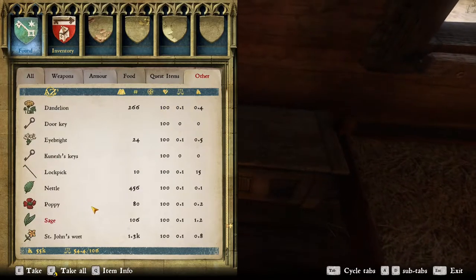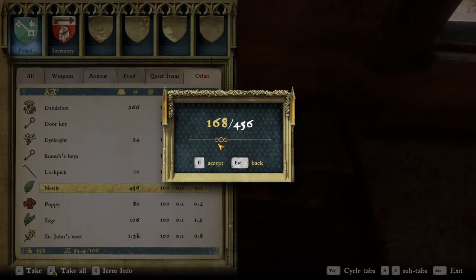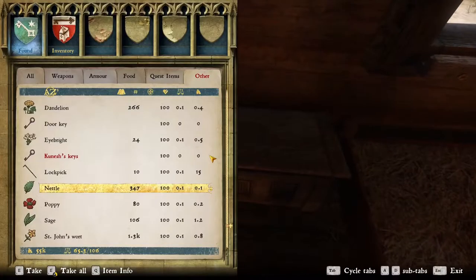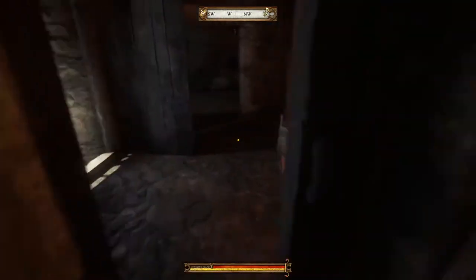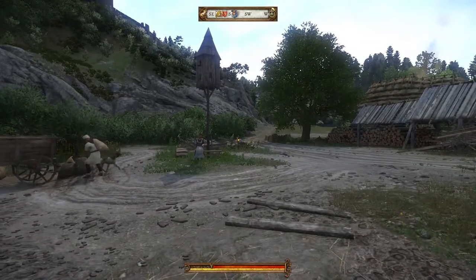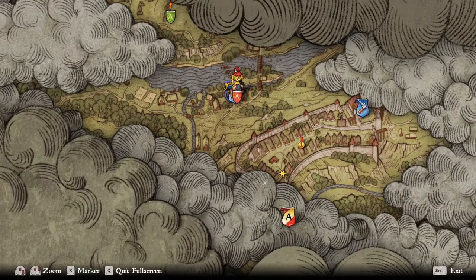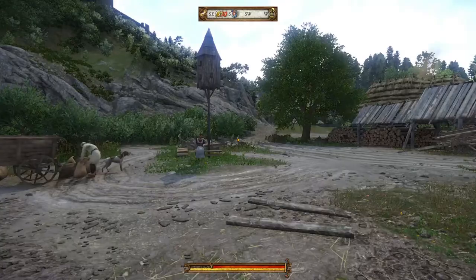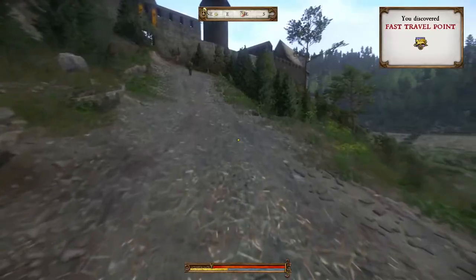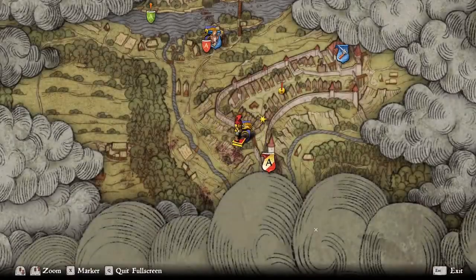I've got about 200, I need about 100 nettles — more than enough. Now we need to get up to Rattay and start cranking on our potions. We haven't discovered Rattay yet so we have to run up there. We've just discovered the fast travel point on this side of Rattay, so if we come here again we can just fast travel to this gate.